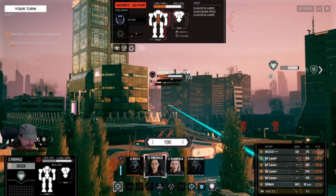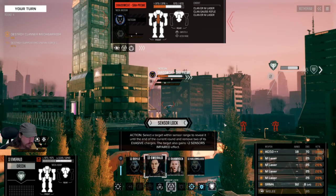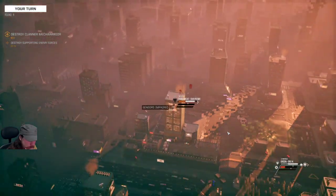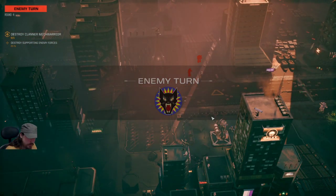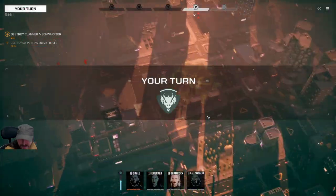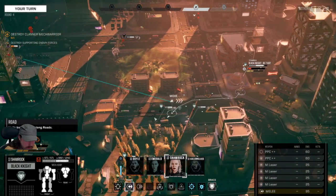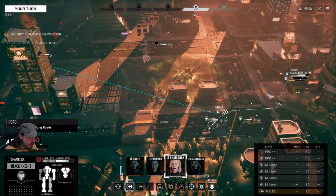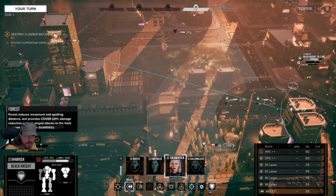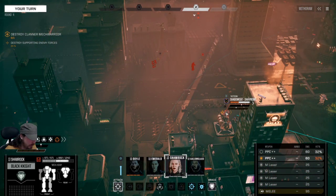I'd quite like to get rid of that Shadow Cat because that active probe is really annoying. The Loki has one as well — everybody's got an active probe, clan tech is OP. Should I center-lock? I think I'm going to center-lock that Shadow Cat. Wow — we've actually opened up the CT on it. I don't remember doing that but we'll make that guy easier to hit for the rest of the lance. By the way, the Commander's Edition mod is on Nexus Mods, version 1.9 — up to date with the most recent release of BattleTech. Highly recommend it if you haven't tried it.